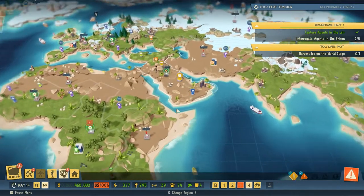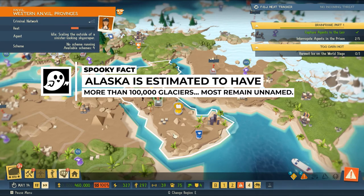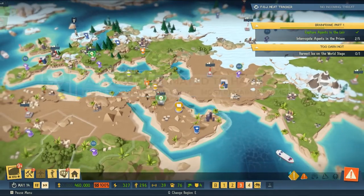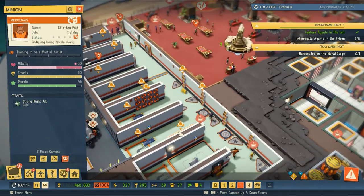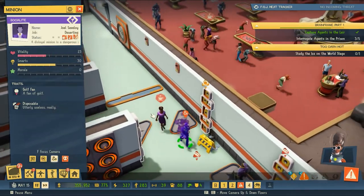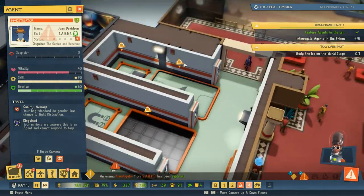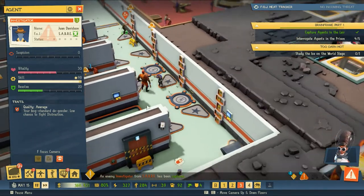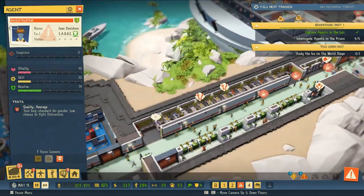I have to say I'm pretty conflicted — I know it's just a game, but going after glaciers doesn't sit too well. This is Evil Genius though. What's happening — nobody's happy? I've got agents sneaking in and employees trying to leave. I think it must be time to give them better facilities to relax.